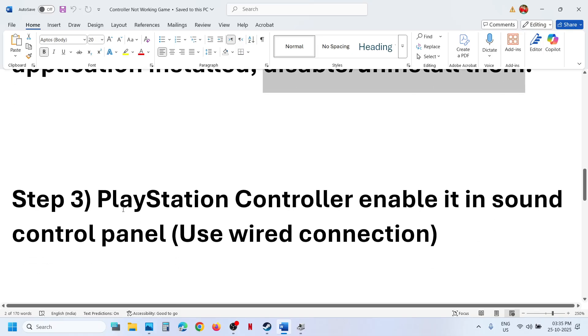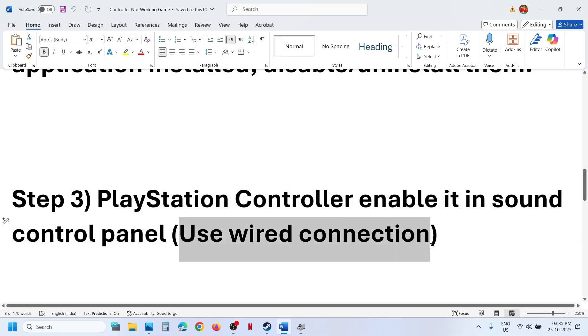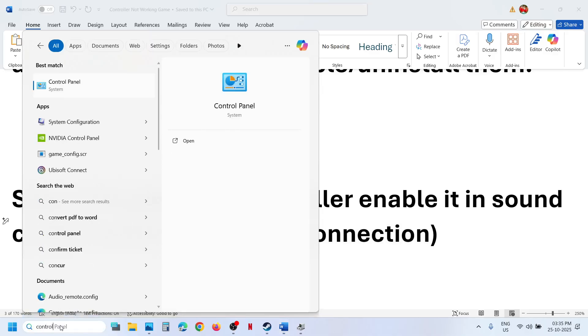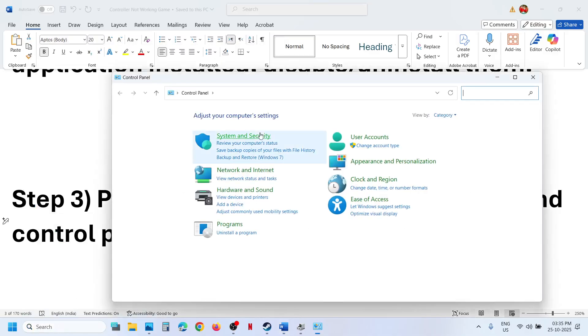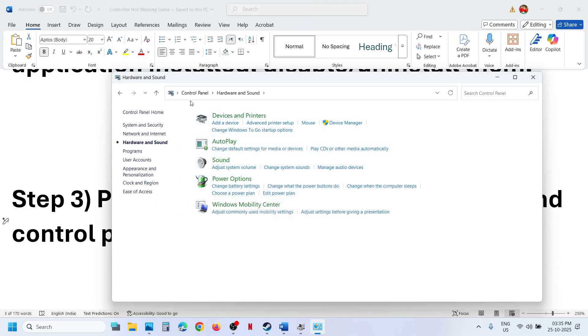The next step is for PlayStation controller users. You can enable it in the Sound Control Panel. Use a wired connection — connect your controller using the USB cable to the computer. Type 'Control Panel' in the Windows search box, click on Control Panel, go to Hardware and Sound, and then click on Sound. This will open the Sound Control Panel.